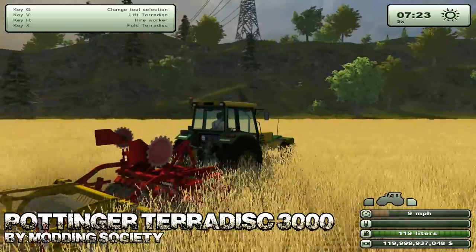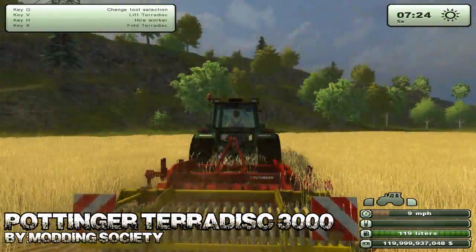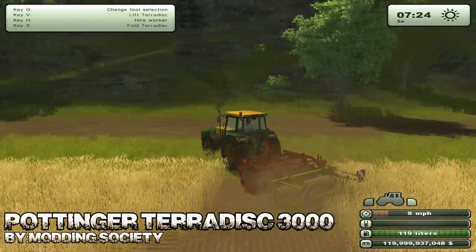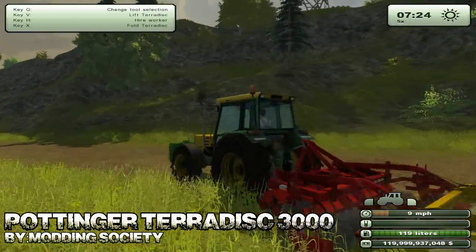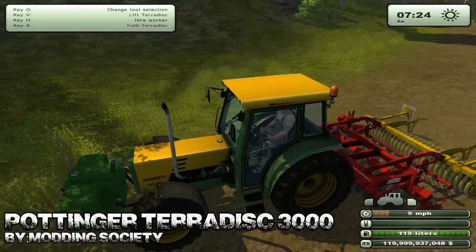And the Pottinger TerraDisc 3000 is what we've got equipped right now. It is quite interactive — we've got those little markers on either side as well, and it's got a three meter width, so that is something to keep in mind. It is quite functional and it looks really good, especially once you're looking at the back of your tractor.